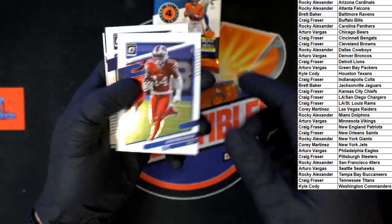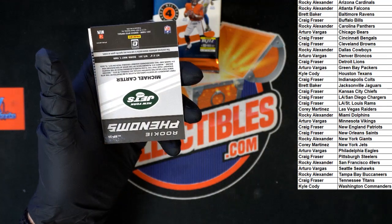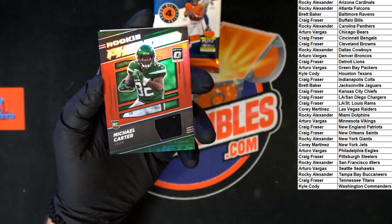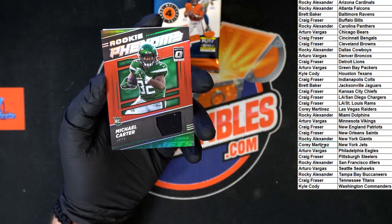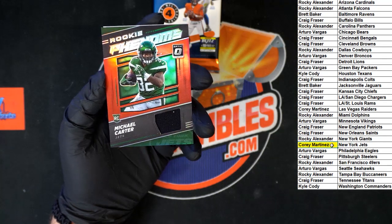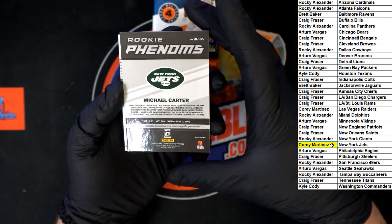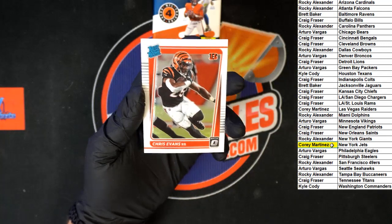This pack feels a little thicker than the other ones - noticeably. We got Diggs for the Bills, Julio Jones for the Titans. There it is right there - Michael Carter for the Jets, rookie phenoms. Who's got the Jets? Cory M - that one's yours, coming to you. Behind that, rated rookie Chris Evans for the Bengals going to Craig F.